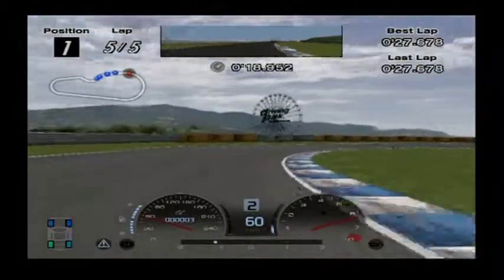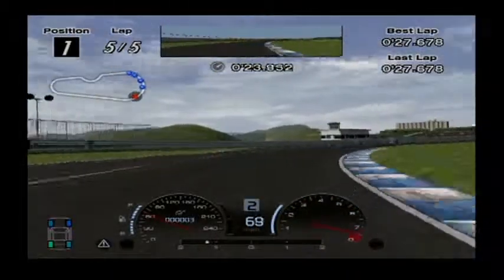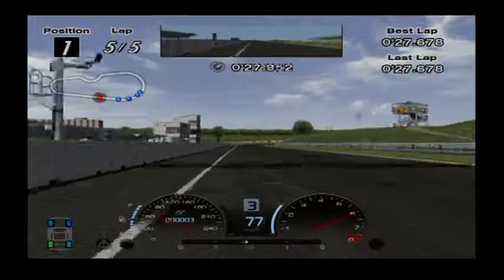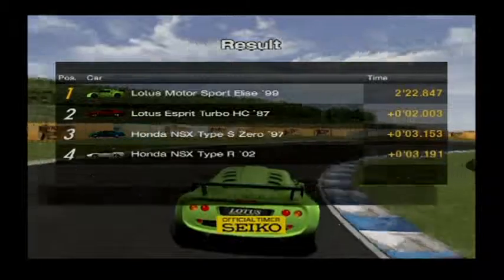Another thing about this game is that on some courses, like this one, it's really easy to cheat. I'm sure it would have been pretty simple to put a block in the chicane, but that was just too much apparently.